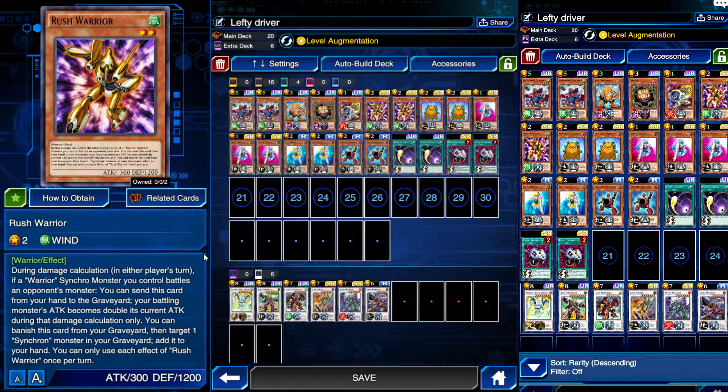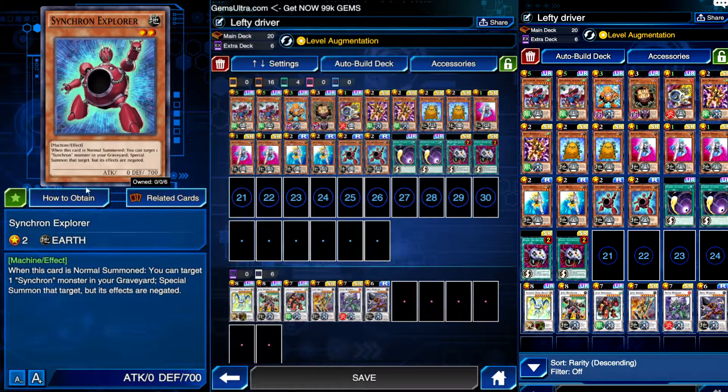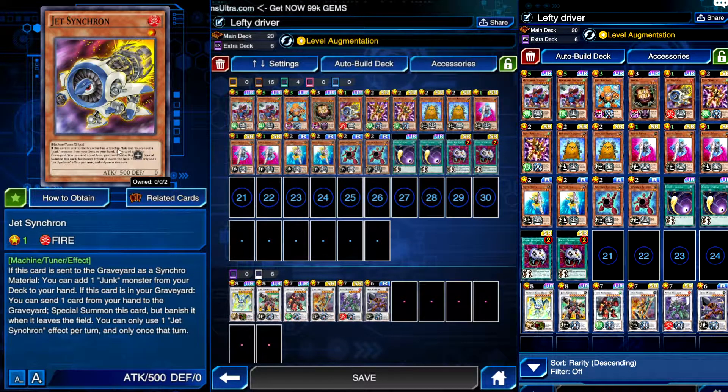Rush Warrior — during damage calculation, when one of your Warrior Synchro Monsters battles, you can send this card from your hand to the graveyard and your battling monster's attack doubles for that damage calculation only. You can also banish this card from your graveyard to target one Synchron Monster in your graveyard and add it to your hand. Really cool. Synchron Explorer can also grab Synchrons from the grave, and Jet Synchron is a good searcher since when it's sent to the graveyard as Synchro material, you can add one Junk Monster to your hand.